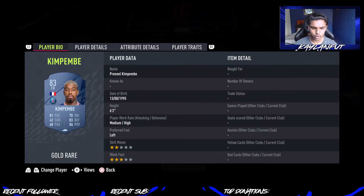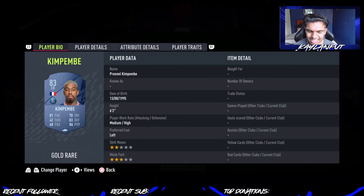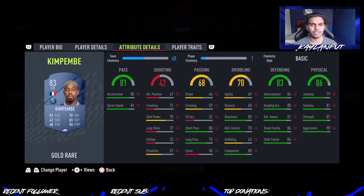It is going to be Kimpembe — top two gold center back in the game, I would say, just behind Marquinhos. I think he is just under or just over 10k, but I just had to put him in the team — I think he is a must-have. He has the perfect work rates — medium-high, left foot, which is very helpful. Three-star weak foot, two-star skill moves. Good pace, very good defense, very good physicality, and decent dribbling, which you do need from a center back this year, especially when you're getting pressed.